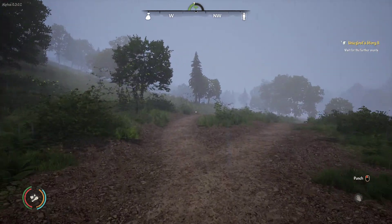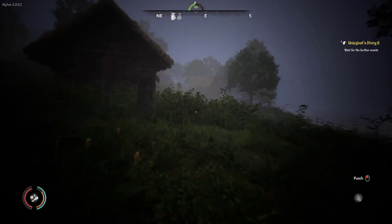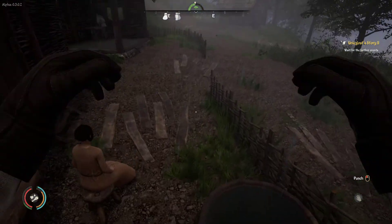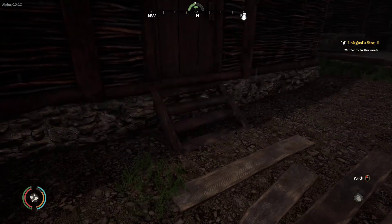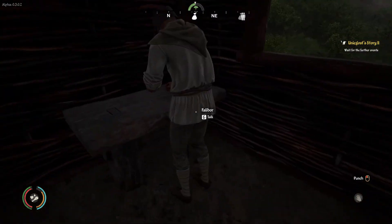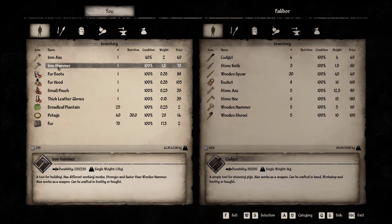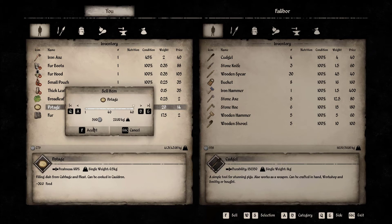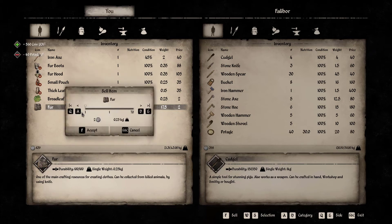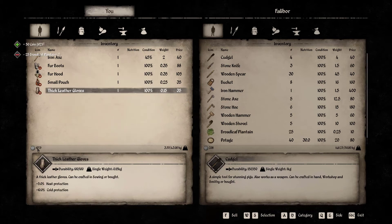I'm going to go home, pick up my food, and head over the river to sell everything. Here we are in town - let's sell to this shopkeeper. We have one iron hammer from completing the iron shortage quest before I forgot about it - that's 70 gold. Then we have some potage - 560 gold. That's a lot! Some fur - 140 gold. And broadleaf plants I don't need - that's an extra 50. So that's giving us 1029 gold total.